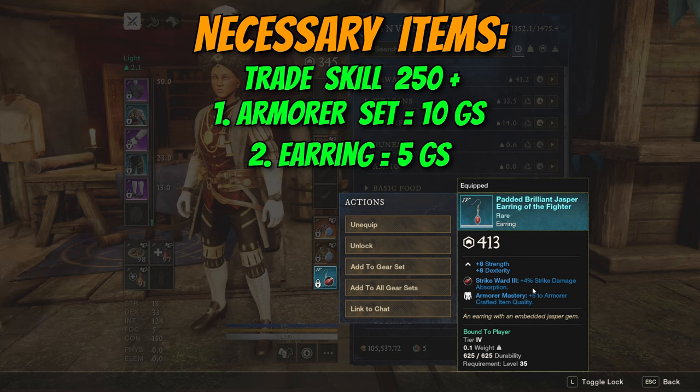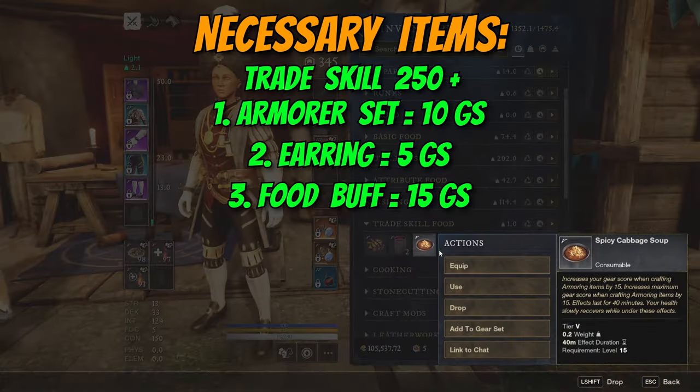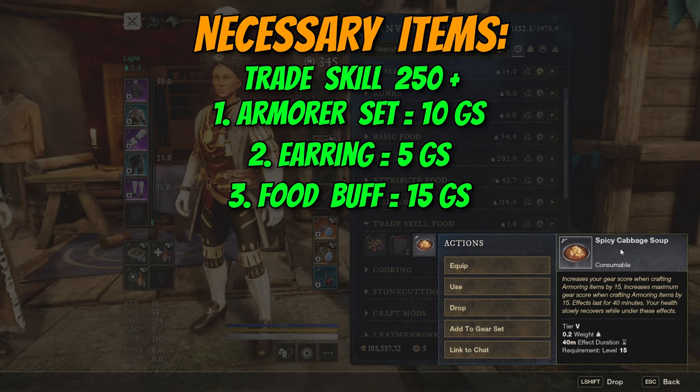This gives you a total of plus 15 to all crafted items, and this includes all the different equip slots in light, medium, and heavy gear. The next piece in the puzzle you need in order to achieve those high-level crafts is the food. In this case, the spicy cabbage soup is the one that will provide you an additional plus 15 quality to all the armors crafted by you. However, this is still not enough because we need a lot more in order to reach 700 gear score crafts.